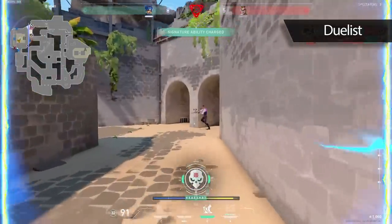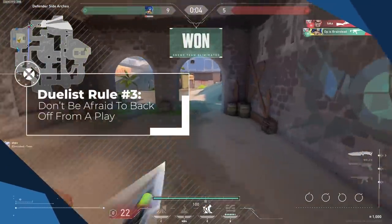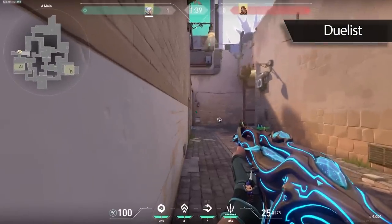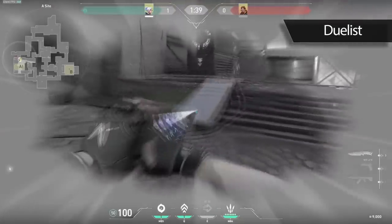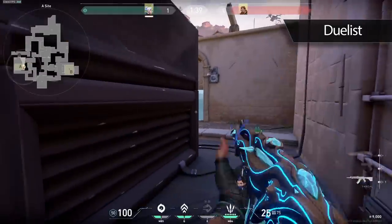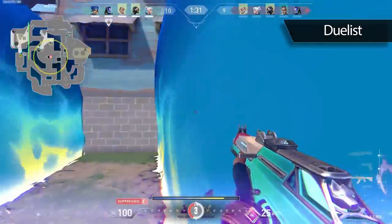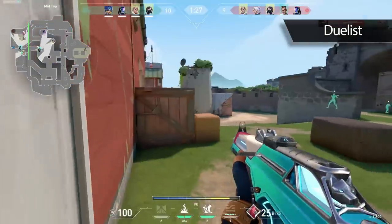The last rule when playing a duelist is to not be afraid to back off from a play. Sometimes you try to make a play and the enemy team counters you. Maybe you throw a Jett smoke and get into an aggressive angle, and then the enemy team Yoru flashes you and Breach stuns you. That's your cue to get out of there. You might not feel like you made a play since you didn't get a kill, but you managed to trade some utility, and now you know their position — as long as you stay alive.